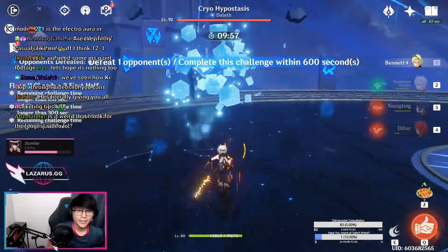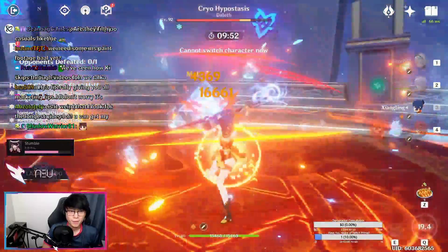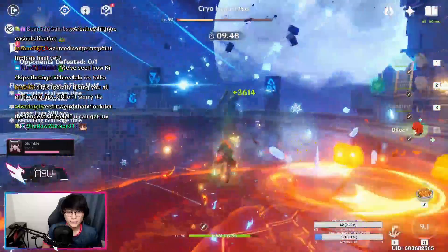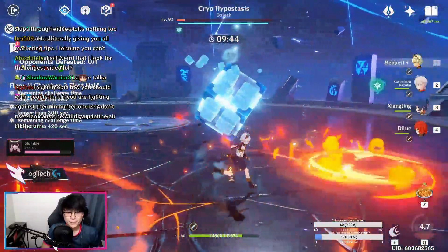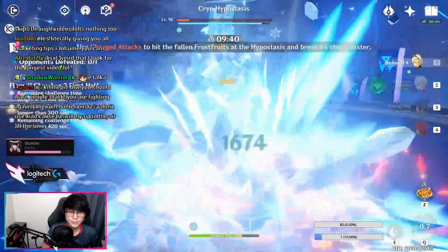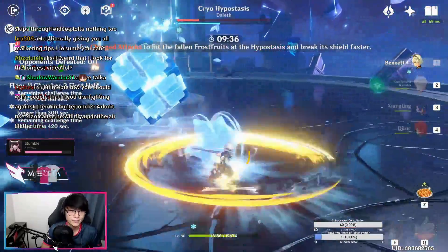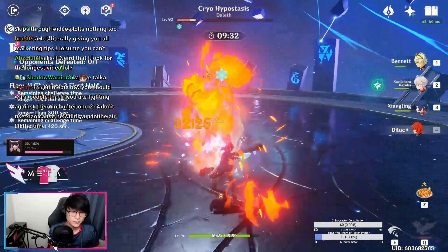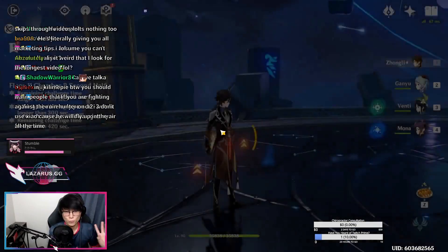I'm going to show you guys a Cryo Cube example. This is one of our runs where we used Bennett and Mono Pyro with Kazuha — there's no real point to swirl it as it does nothing. Diluc ends up one-tapping it along with Bennett and Xiangling. If you're unfamiliar with the mechanic, make sure you stay near the Cryo Cube, as it will spawn little orbs that you have to charge attack back into it. If you stand far, they'll spawn farther away and make it harder to reach one after the other.